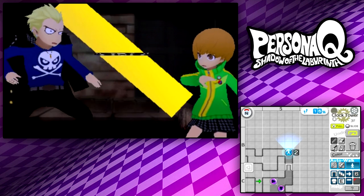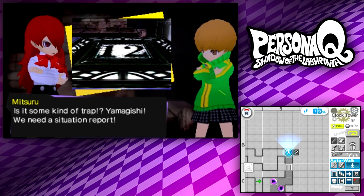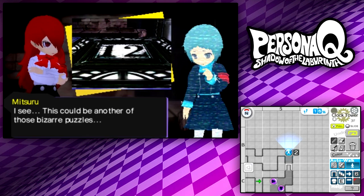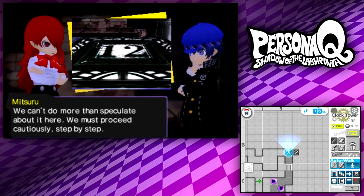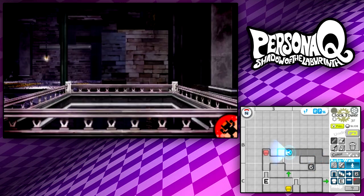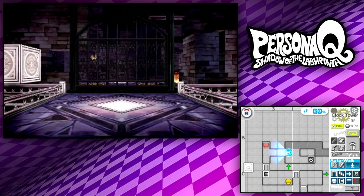The floor's sunken! There's a number written on the floor — looks like about 12. It's some kind of trap. Yamagishi, we need a situation report! I don't sense any dangers. This could be another one of those bizarre puzzles. What could this number mean? We can't do more than speculate about it here. We must proceed cautiously, step by step.